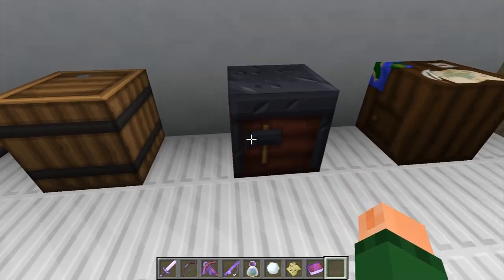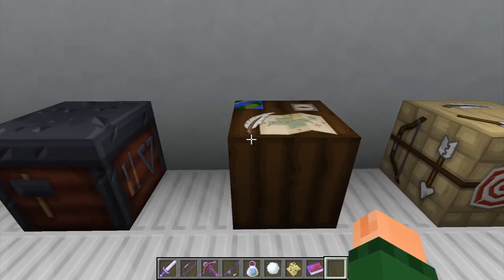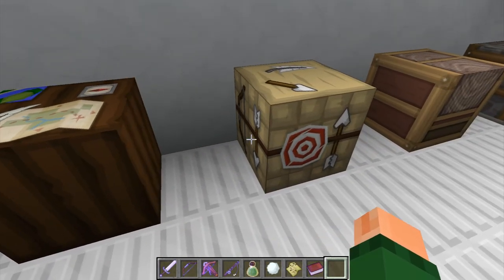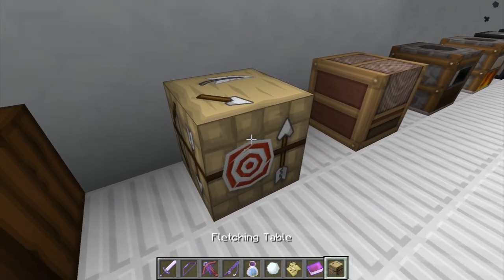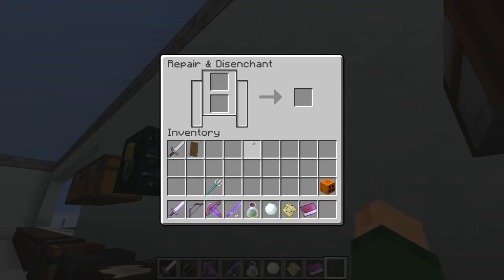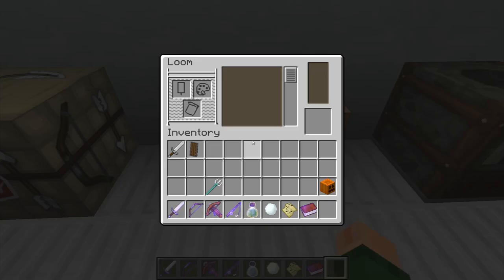And then we've got this table, which I think is the smithing table. The cartography table — can I go in there? Yes, I can. Beauty. And I'm not exactly sure what this is — the fletching table, that's right. And then we've got the grindstone. We've got the stonecutter's table, the loom, which is pretty neat. I haven't actually tried using this — I imagine it's pretty neat. Does it have an active mode, like an active blast furnace or active smoker?